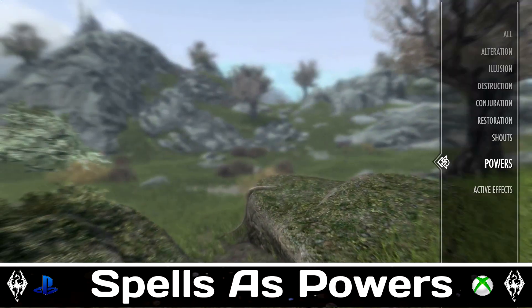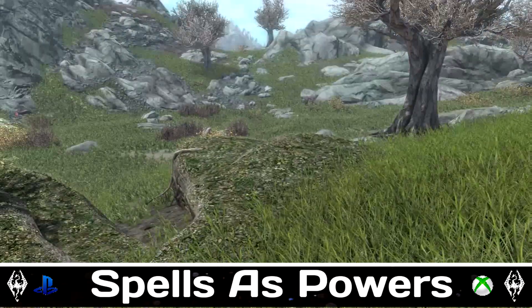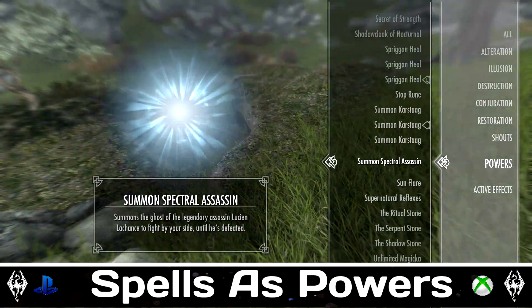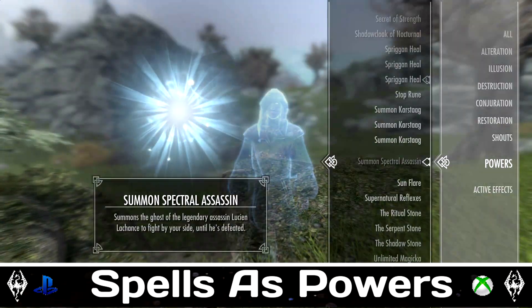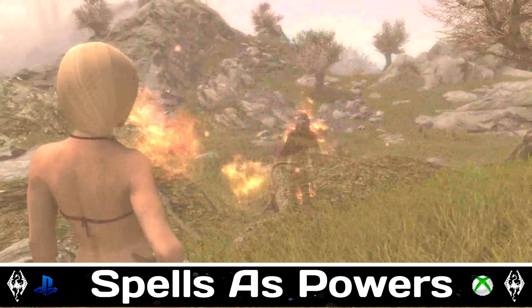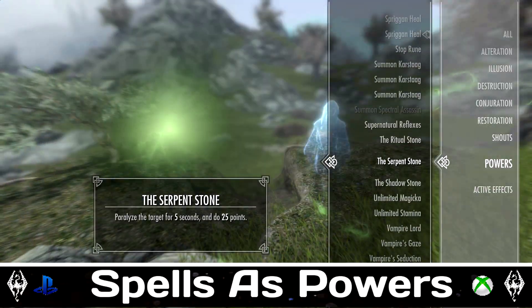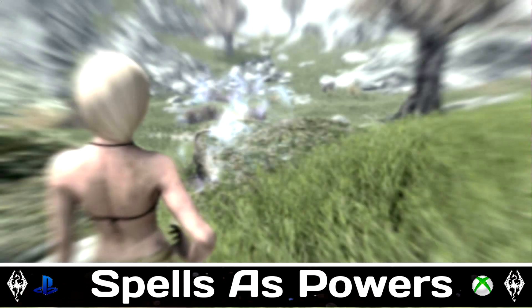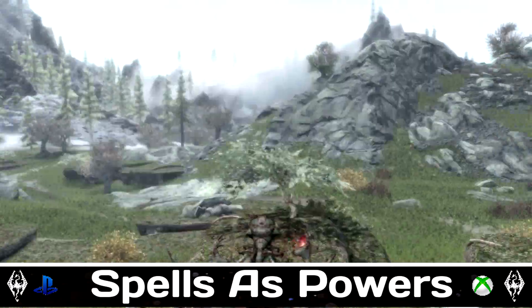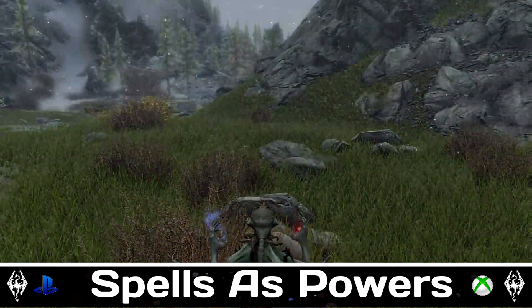For the last spot in this video we have Spells as Powers. Every vanilla spell is now a lesser power, which allows for spell casting even when using a bow, two-handed weapons, or a dual wield setup. Because they are lesser powers they can be used at any point without magical cost. There are also a few new spells added via the creation kit, and spell tomes are located within a chest at the main entrance of Helgen. Pretty cool little mod - would definitely recommend it, and it's an incredibly low download size of just 71.2 kilobytes.